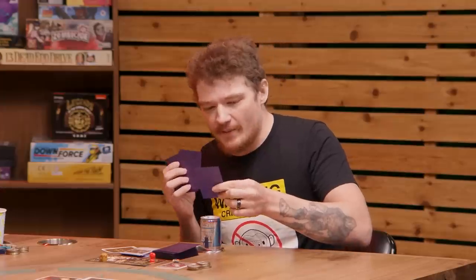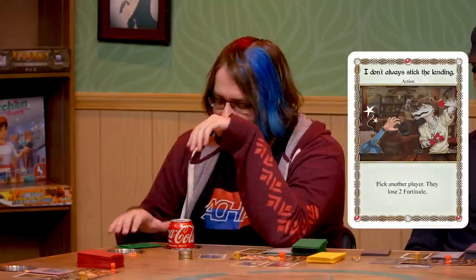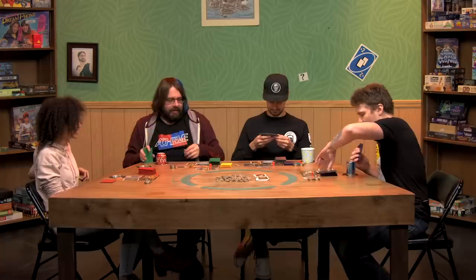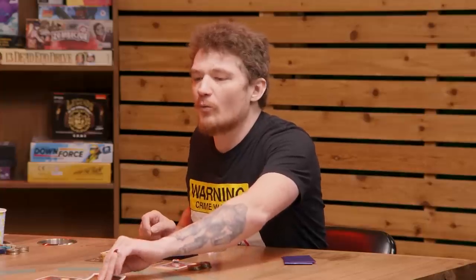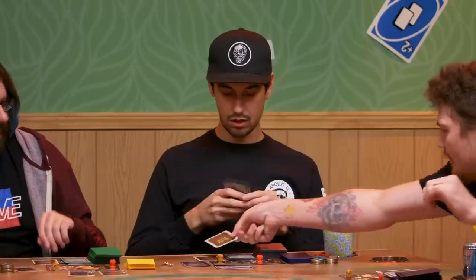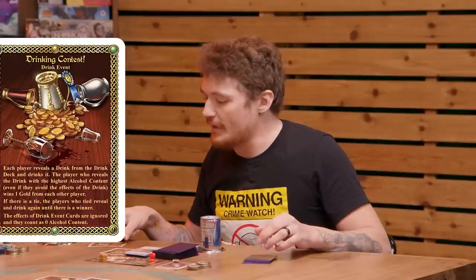I'm gonna go ahead and give this to the good doctor. My hands become steadier. I had a feeling. And now I'll dive in. We got a drinking contest! All right everybody, let's read the rules: each player reveals a drink from the drink deck. The player who reveals the drink with the highest alcohol content, even if they avoid the effects of the drink, wins one gold from each other player. If there is a tie, the players who tied reveal and drink again until there is a clear winner. The effects of drink event cards are ignored and they count as zero alcohol content.